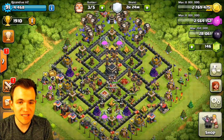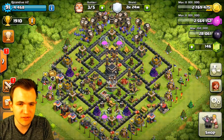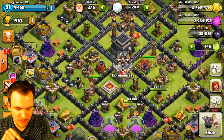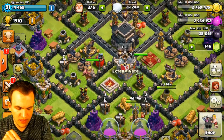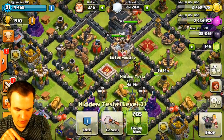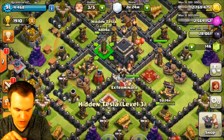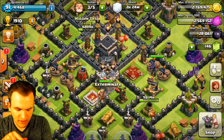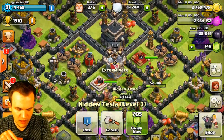Here we are on base number 3. This base is a little symmetrical, which probably isn't the best thing for war bases. However, there are some things I really like about it — the trap placement is awesome. The Expos are uneven, which kind of threw me for a loop at first, but I do think this base will hold up against attacks. You have the Teslas in different areas. I'm not sure I agree with the Tesla placement down here — you can either put your Tesla down here or in the center. People will be attacking from different angles, so we're going kind of heavy on the bottom side here.